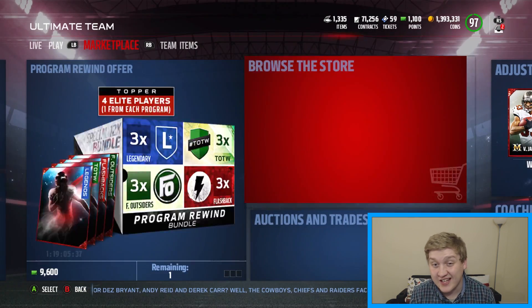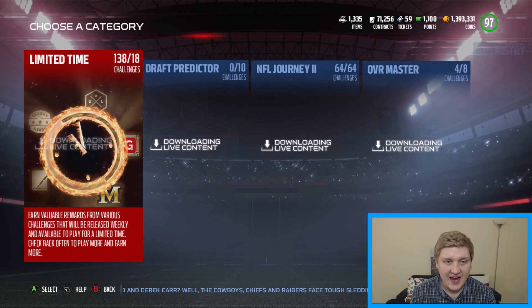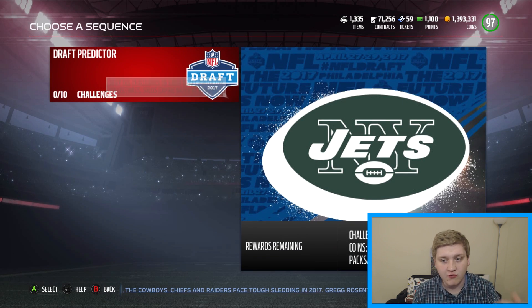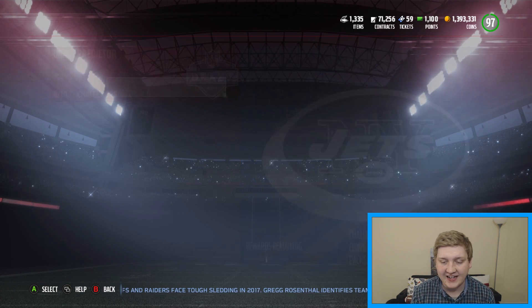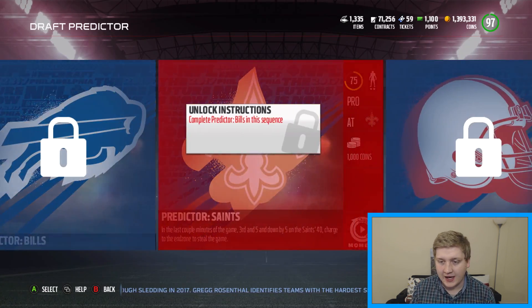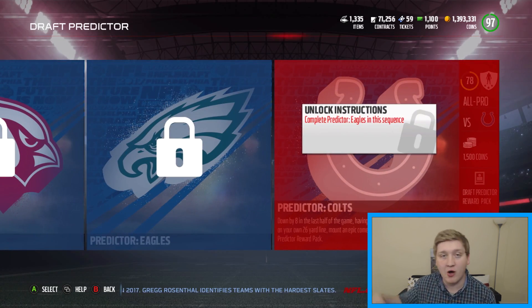So we're going to go into the solos. It says check the solos out. So right here, you're going to go to solo challenges and we got the draft predictor. So if you go into here, there are 10 different solos. Total coin rewards are 9,603 packs. So basically these packs - they're called Draft Predictor Reward Packs. They're spread out through, so you're going to have to play them all to get them all.